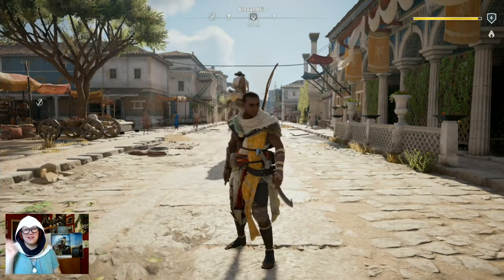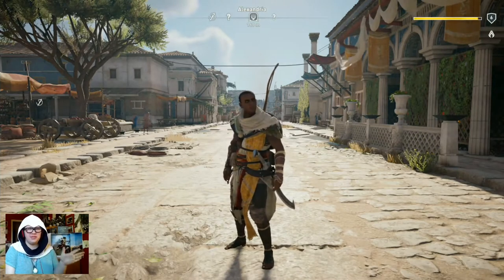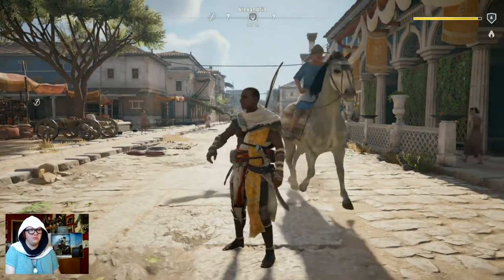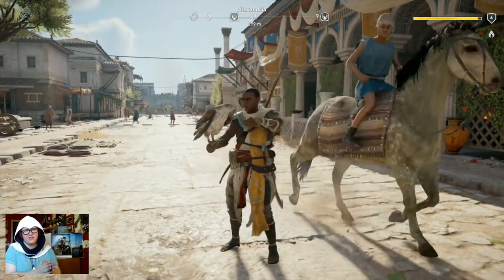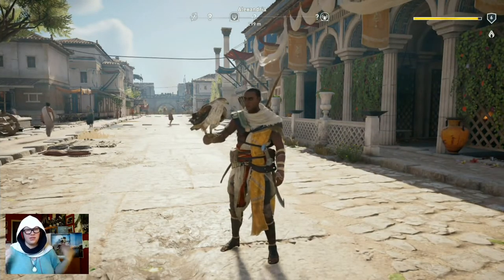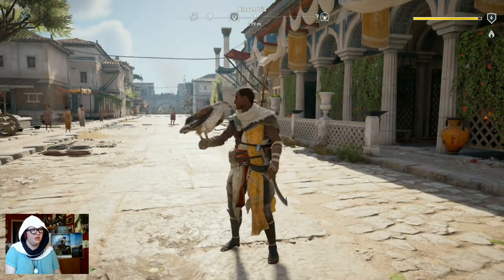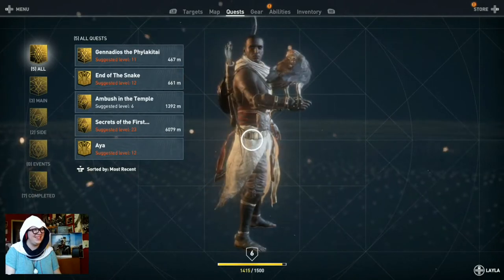Hello everybody, it's me again and welcome back to Origins Shenanigans. We had an episode or two unplanned before this, so this is technically like episode two or three at this point, sorry about that. We're here in Alexandria where we left off the story in part four. If I can pull up the thing real quick — look at her, what a beautiful creature — I'm level six.